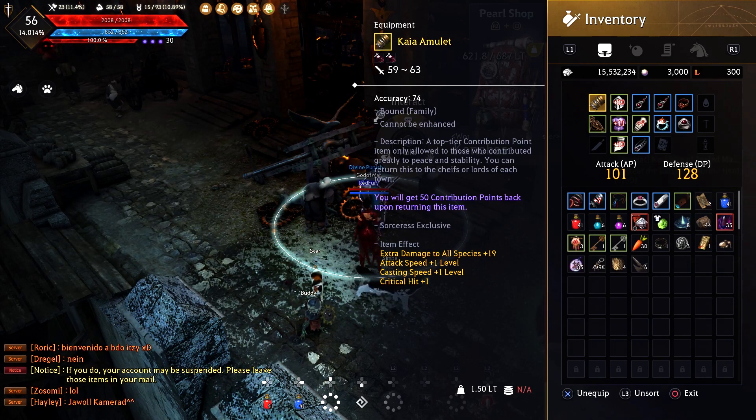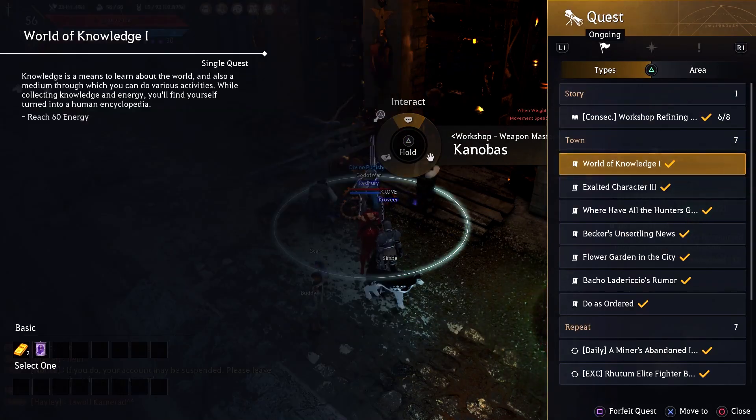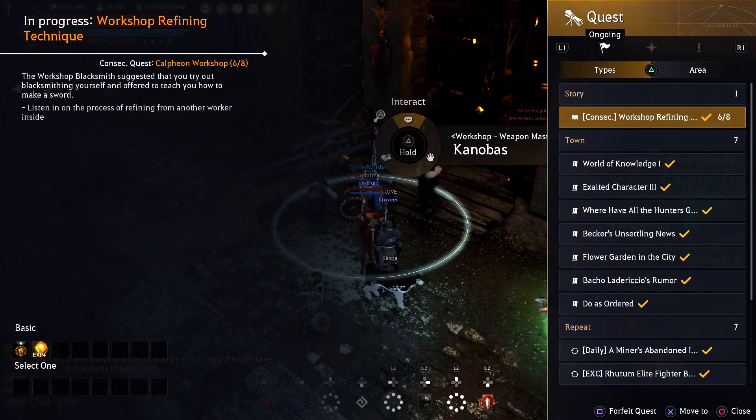You can get this weapon early on — pretty much at level 20. All you gotta do is come to this guy and make sure you have at least 50 contribution points. You can check that on the quest menu — it should tell you right there. For example, each quest tells you what it's going to give you, whether it's contribution points or something else.